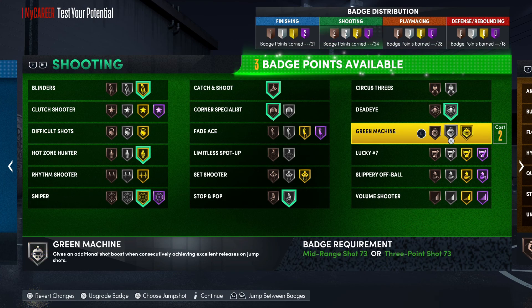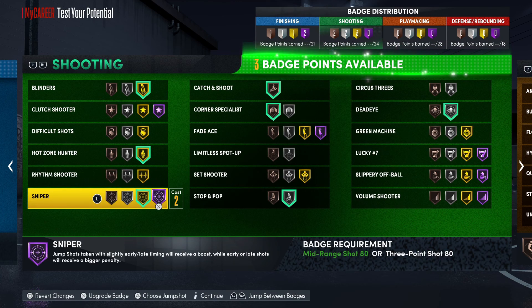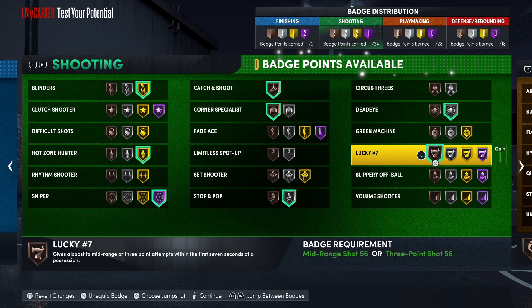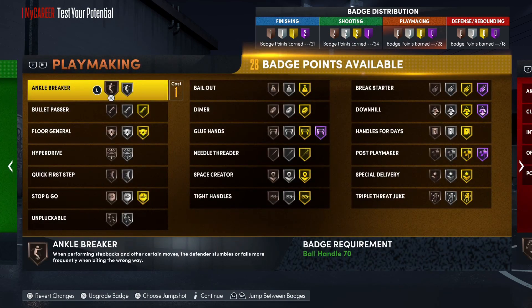Dead eye on silver. Green machine is for three points so we took the points from sniper but you can put that back up on hall of fame. You definitely need lucky seven on too.